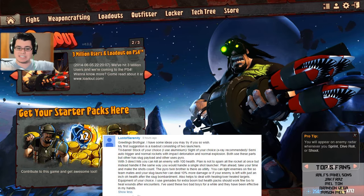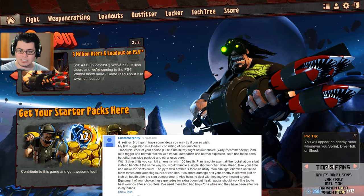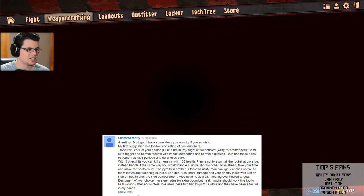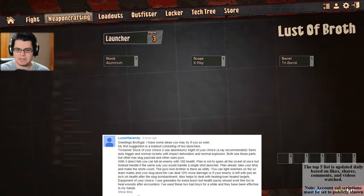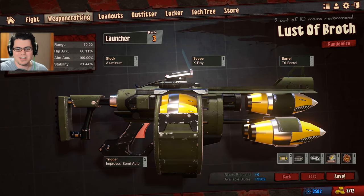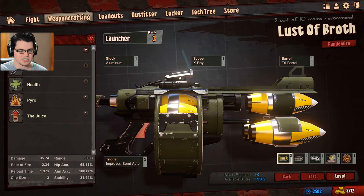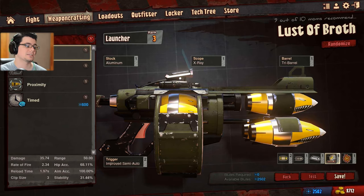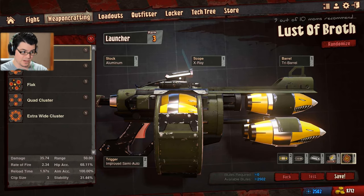The first build consists of two launchers. The launcher is a tri-barrel with a stock of your choice. The recommendation is aluminum with the X-Gray Scope, Tri-Barrel, Improved Semi-Auto Trigger. I happen to have the Improved Slug as well. Everything else is standard — normal rockets, normal impact, normal contact, and normal explosion. Very simple.